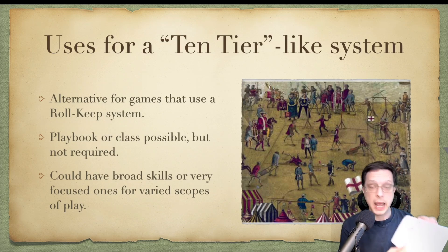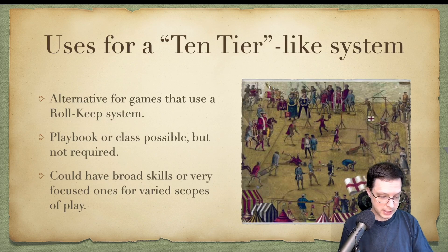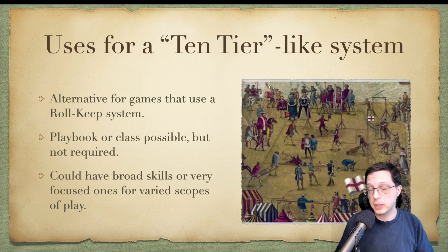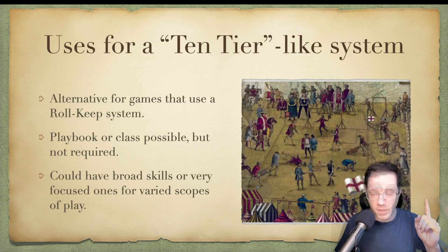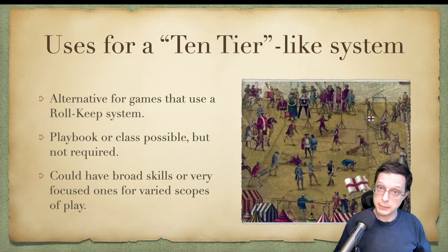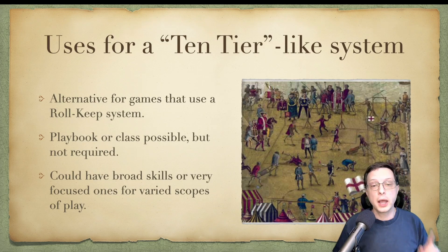That was Cloaks, Courts, and Guns: Espionage in the 30 Years War, by Ben Dutter of Sigil Stone Publishing, which came out in 2015, and the 10 Tier system that it prototypes. Thank you all for joining us here today on Heston County. Don't forget to like and subscribe if you enjoyed this video and would like to see lots more like it, where we explore various systems and role-playing games. Don't forget to rate your itch or DriveThruRPG purchases wherever you get your role-playing games online.